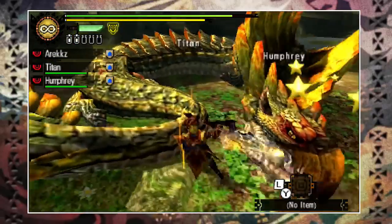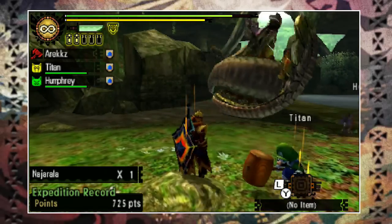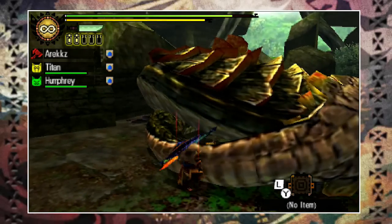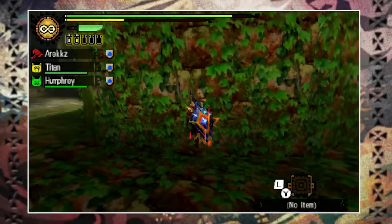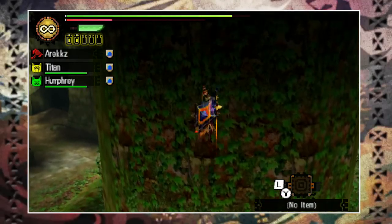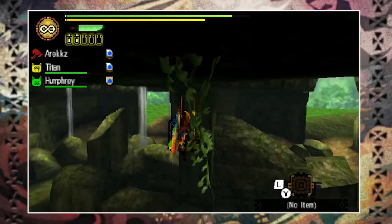Once you kill the monster you'll be awarded caravan points — the harder the monster the more points. Killing monsters also increases your chance of getting a guild quest, which I'll speak about at the end of this video. Remember you have no time limit, so if you want to get the most out of an expedition you should stick around. The longer you hang around the more monsters you can encounter. You're on an expedition — explore, climb stuff, it's awesome.